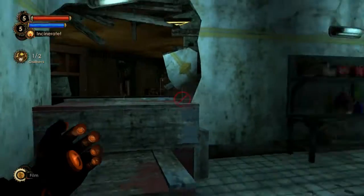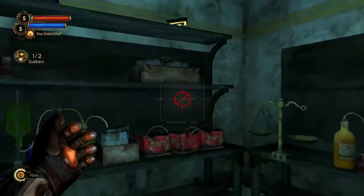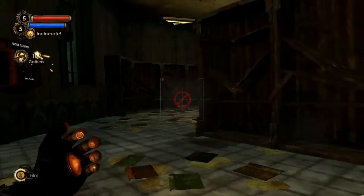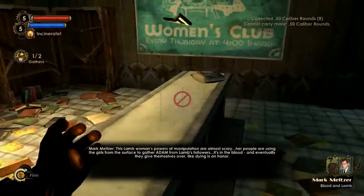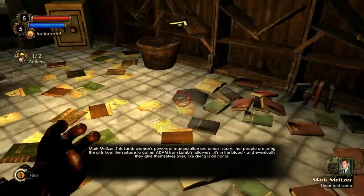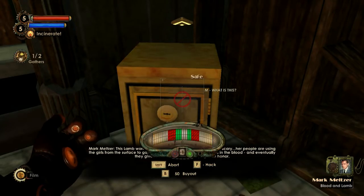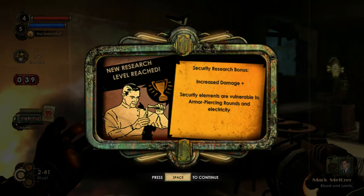Corpse. Jump up here — there's a safe. More cure-all, I like the cure-alls. Let's go here, crouch down. Gene bank. Hack the door control. But before we do that: this Lamb woman's powers of manipulation are almost scary. Her people are using the girls from the surface to gather Adam from Lamb's followers — it's in the blood, and eventually they give themselves over, like dying is an honor. I'd almost feel sorry for them if they didn't have my daughter. I'm going to find Lamb and take Cindy back one way or another. At least I can research the security bots.